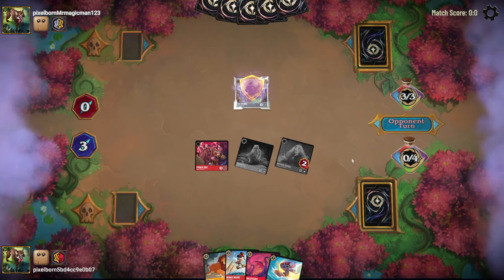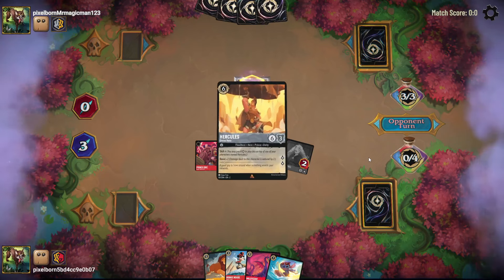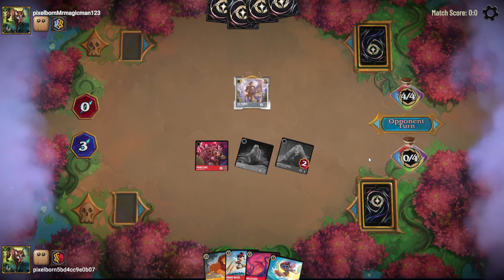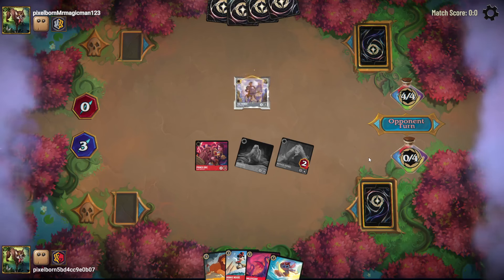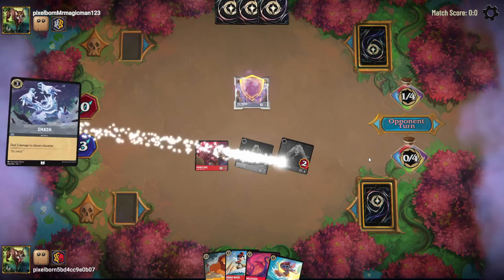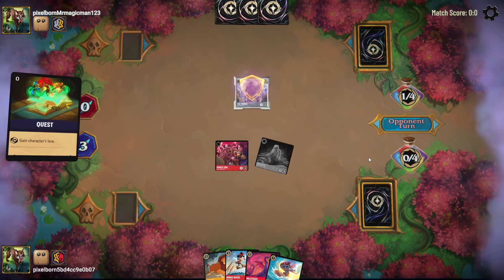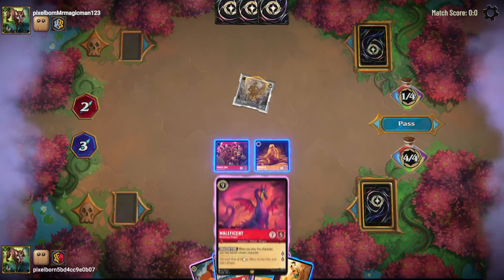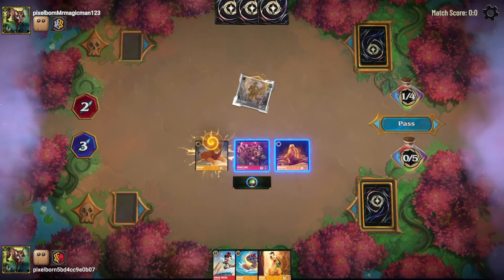I'm feeling pretty good about this board position, but they do have four cards — one of them is a Beast. They can quest for two, well that's okay. We can ink another Maleficent, play a Mufasa, and quest for four. We're up on board — they have one more card than us but they haven't inked yet.